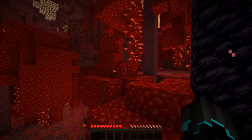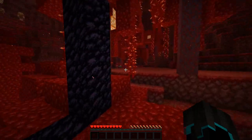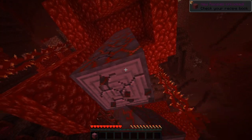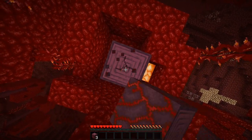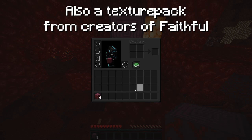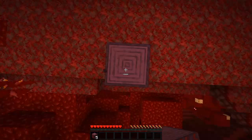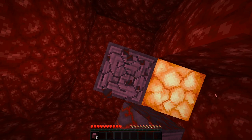I see a warped forest over there. I say I get some wood and get out of here before I die. You can probably see some graphic changes, and that is because I am rocking the Faithful texture pack — link down below in the description. Also a link down below for what I'm using to make this HUD more dark. I feel like it's very fitting to the nether.